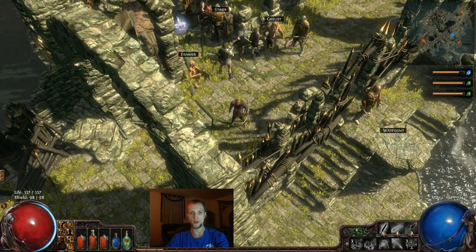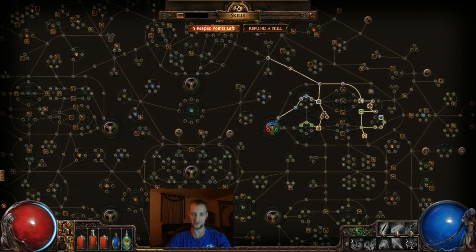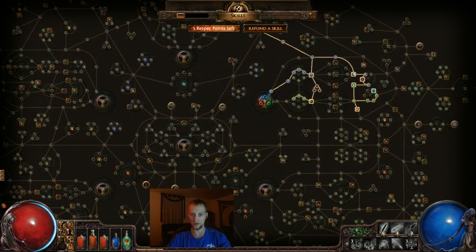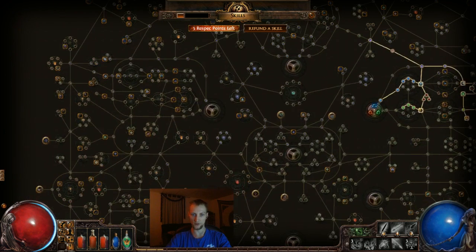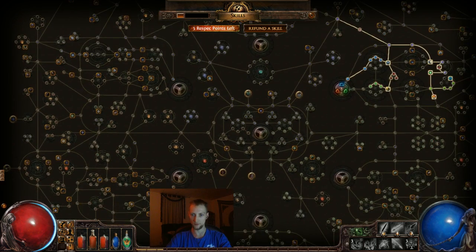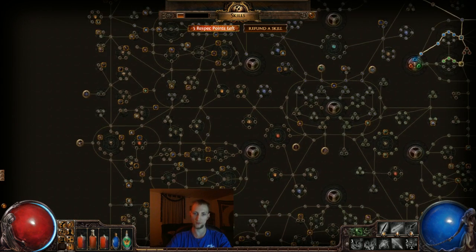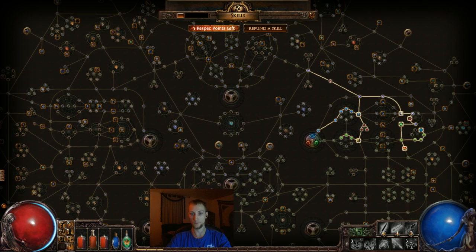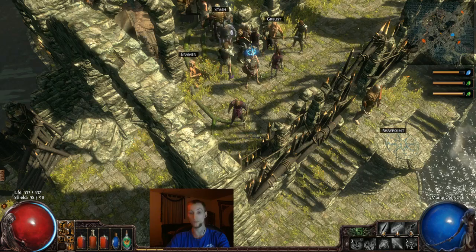One more thing before I show you a little gameplay: this is the talent tree, it's called a passive skill tree, and you start in different respective areas for each class. There's a witch, shadow, ranger, duelist, marauder, and a templar, and they all start respectively in those areas. I started with the shadow class — I'm a hybrid between a witch, which is a magic caster, and a ranger, which is obviously like a ranged type class. Pretty cool so far, I like it.